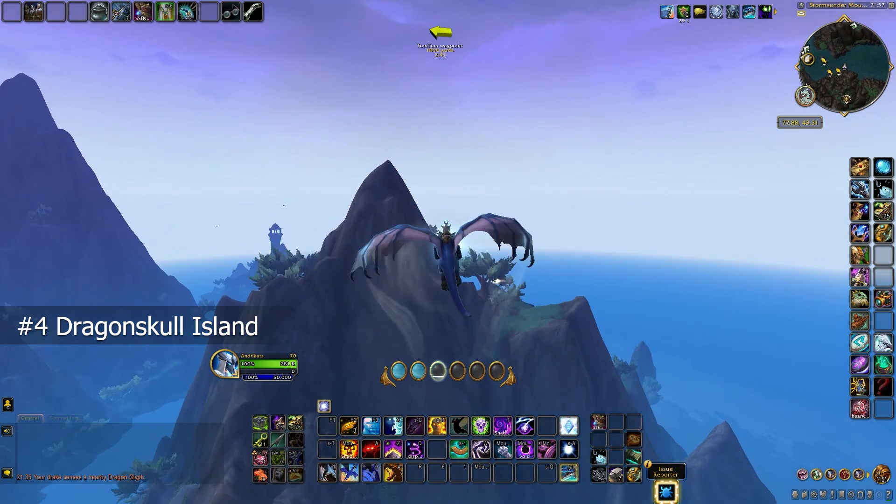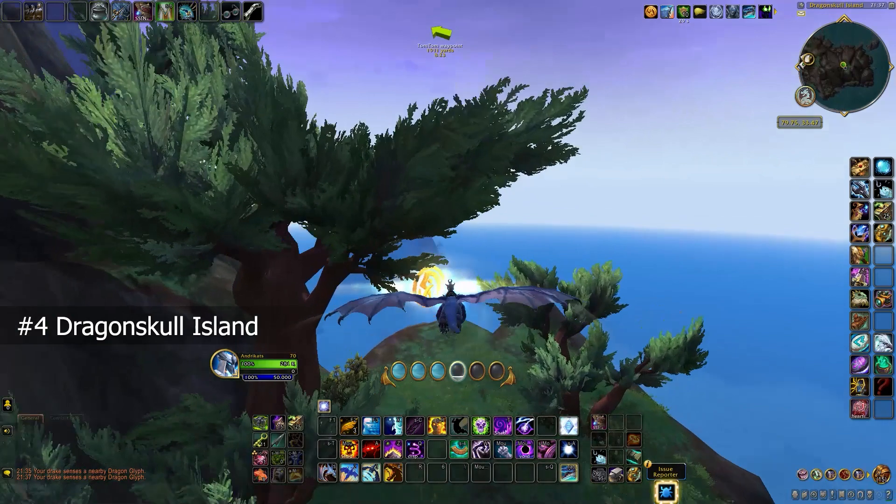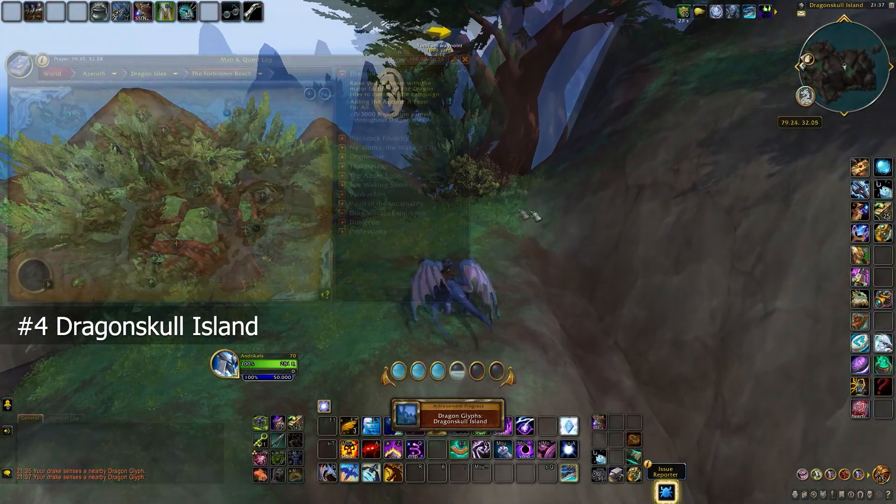The fourth Dragon Riding Glyph can be found on the Eastern Island, the Dragonskull Island, and it's above this small mountain between the trees.